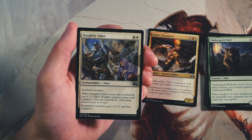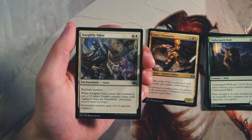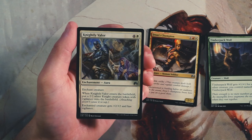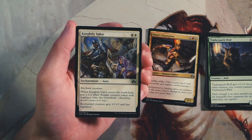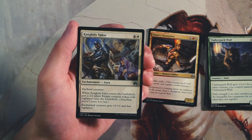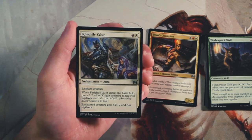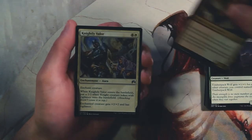Knightly Valor is an enchant creature for four and a white — when it enters the battlefield you put a 2/2 white Knight creature token with vigilance onto the battlefield, and the enchanted creature gets plus two plus two and vigilance. That's a lot on a single card. Yes you open yourself up for a two-for-one on the creature, but you have the token left behind regardless — two cards for the price of one. Also not a gold card, so it won't pigeonhole you. I would take this over the Champion.